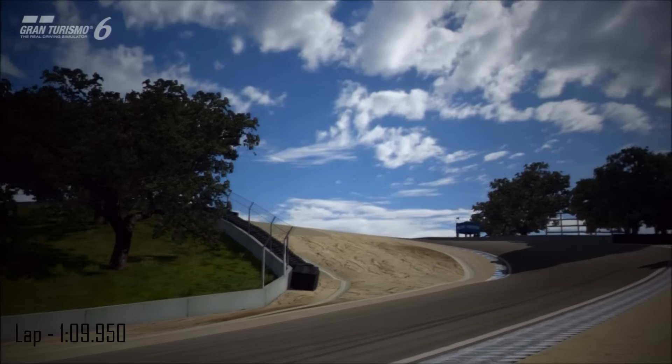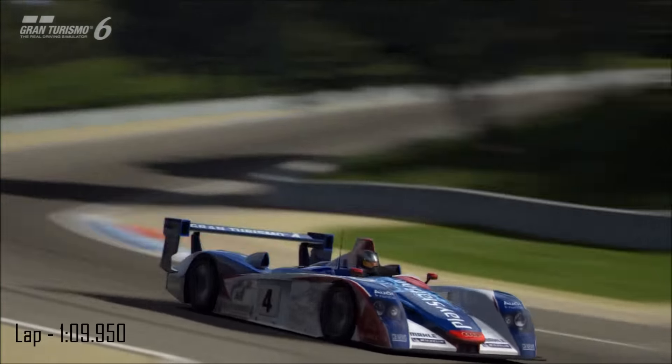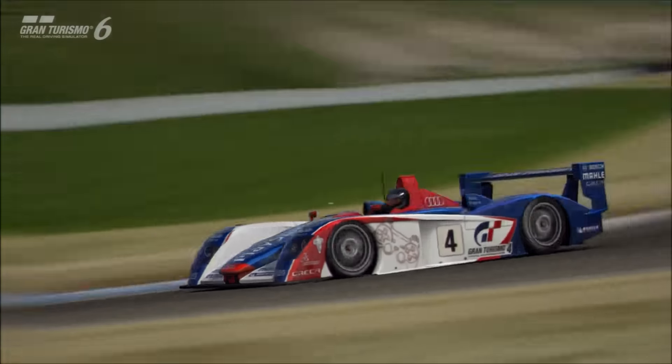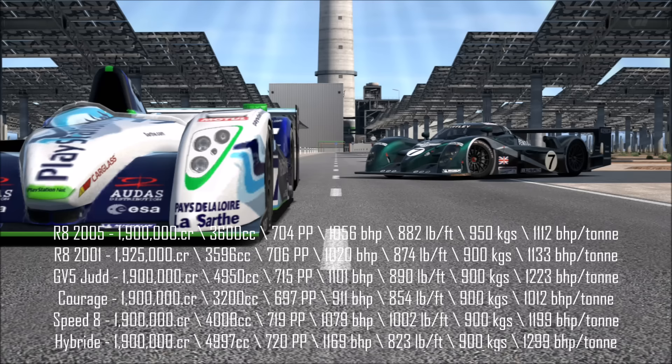So that's it overall for the breakdowns of each model. How do they compare in our Top Trump style match-up, and which one will win? As we lay out all six vehicles and their respective specs, you start to see some really big numbers across the board — another reason why prototypes are so good. They are such strong all-round racing machines with insane power, low weight, and great prices if you think about how good they actually are. First of all, consider the price. The Audi R8 2001 model is more expensive than all of the other cars here. All of the other cars cost 1.9 million credits each, and as such all of the cars at that price get a point — so everything but the Audi R8 from 2001 gets a point there.